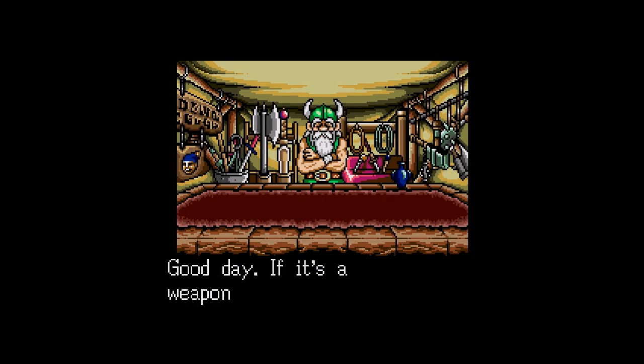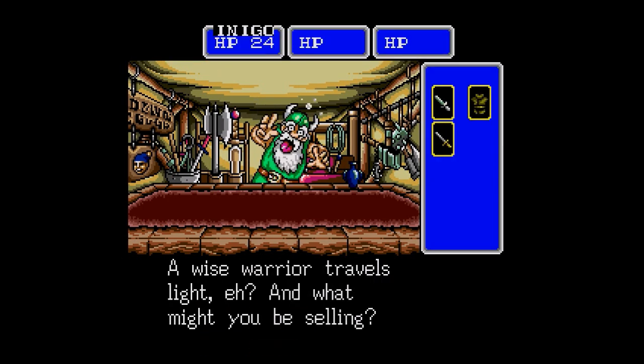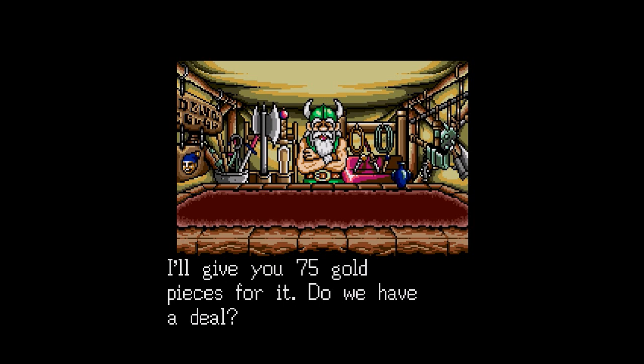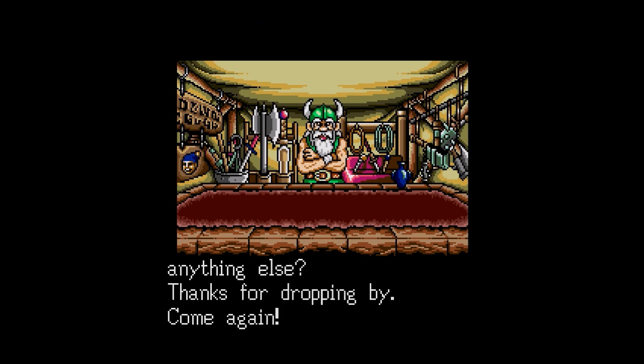Let's sell now. This is a gag but it kind of makes sense in a meta sense. See to the left? There's like a happy face with a stocking cap on. It's because the screen moved — it's like he's caught off balance. 'A wise warrior travels later. What might you be selling?' We will sell the bronze knife. Seventy-five gold pieces. Not bad. 'Thanks for dropping by, come again.'